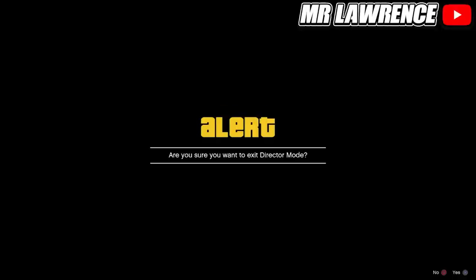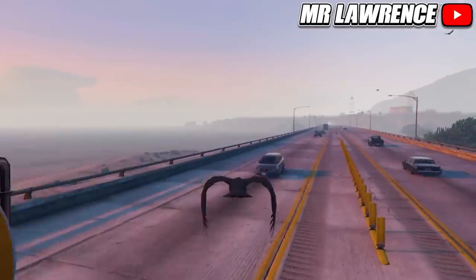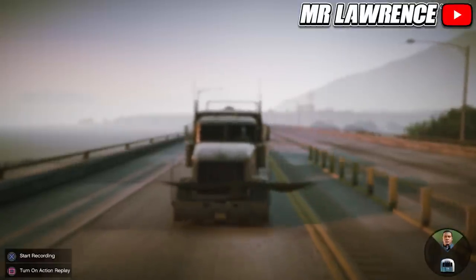Accept this alert. If you didn't get a wasted screen, just go back into director mode, select your bird and try again. Keep in mind this is the hardest part of the glitch. If you are struggling with the interaction menu method, you can also try the second method: hold down on the d-pad and hover over Franklin, then right before you hit the truck, let go of your joystick to select Franklin.